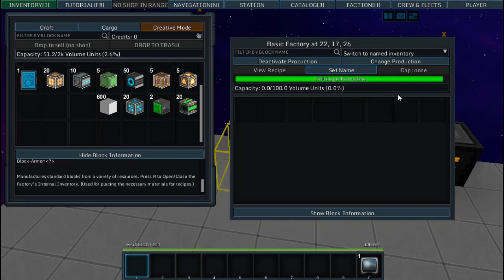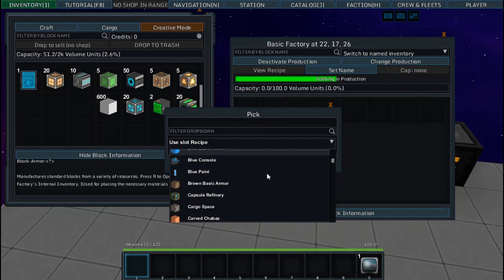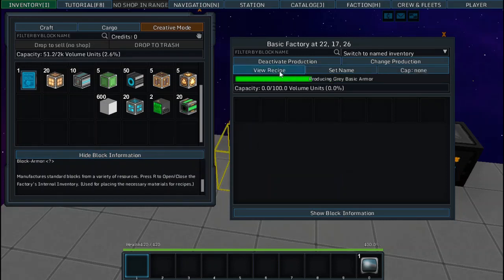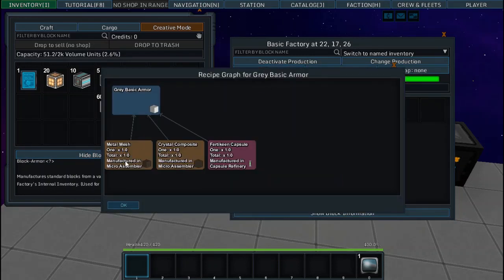In the basic factory, there's a scroll menu where you can see all the basic things you can produce. Let's say we want to produce gray basic armor. The recipe requires one metal mesh, one crystal composite, and one Fertkeen capsule. Back in the asteroid video, I mentioned that Fertkeen is going to be very important for making armor — you can see here why Fertkeen is so important.